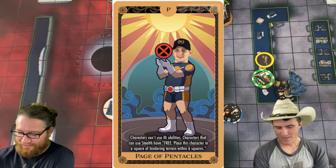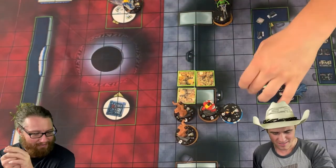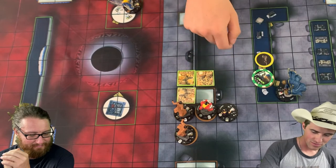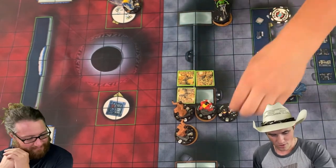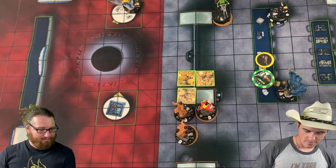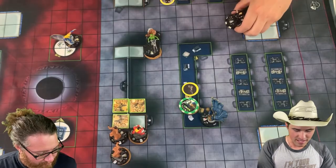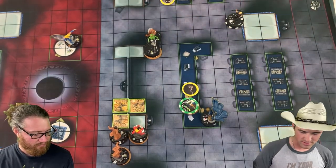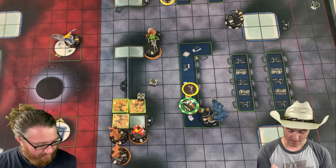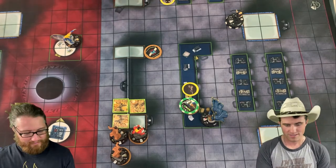The next card: characters can't use improved targeting abilities. Characters that can use Stealth have a free place into a square of hindering within six squares. Page of Pentacles — very, very good for me because I do have Stealth. I'll roll willpower quickly. Placing is not the same as moving so no breakaway roll needed. One through six, we can go all the way to here. And now free to move. We'll target these three again and shoot. Actually sidestep to here and get no Beast prob. Seven rolls eighteen — hits Dupe.